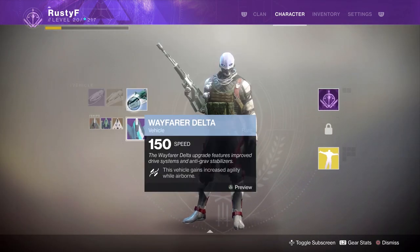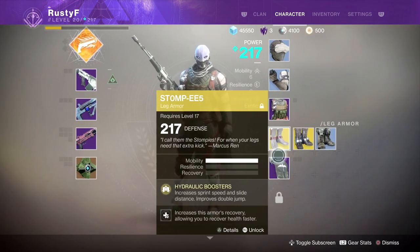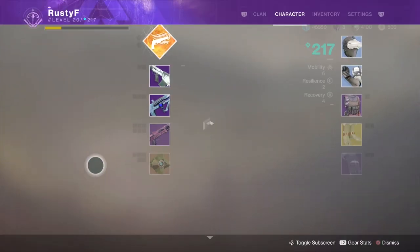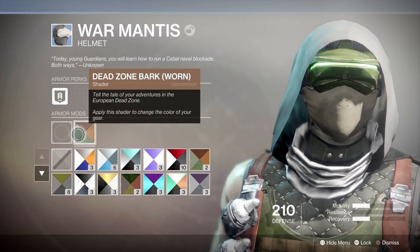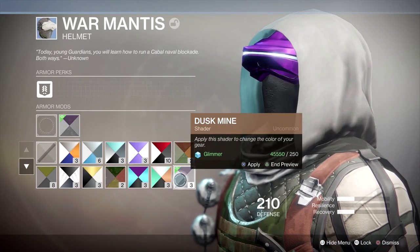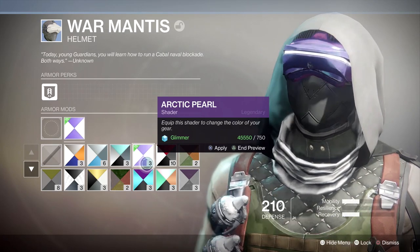We got a new shader. Oh, I guess you can't put shaders on swords. We'll put it on this helmet. Midnight Towers. Indigo Matrix — very purple. There's also Arctic Pearl, I think, which we just got.